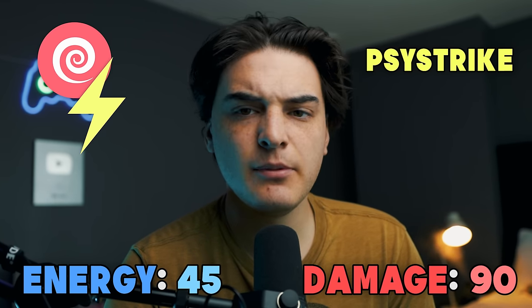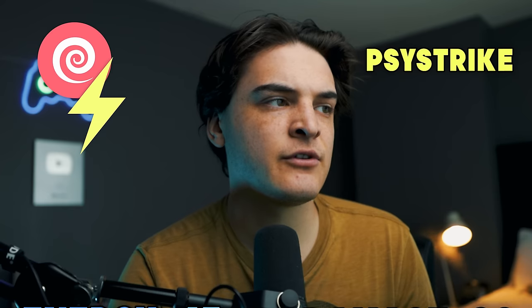For psychic, for fast moves, we've gone with Psycho Cut. Confusion is a good one as well, but I think Psycho Cut has the more general use. For charge moves, we've gone with Psy Strike — Mewtwo's move. Psy Strike takes 45 energy and does 90 damage, so it's a little bit less than Frenzy Plant, but still an absolutely busted move and one of the best in Pokémon Go. It takes less energy than Psychic but does the exact same amount of damage.